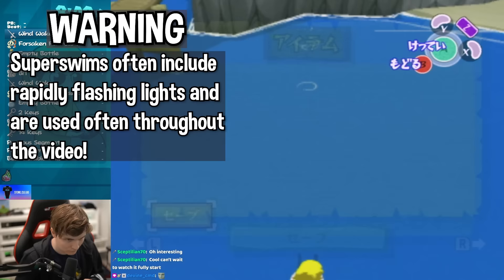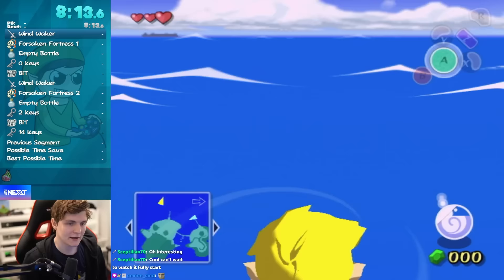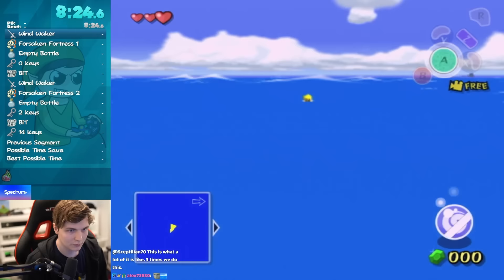Once I have enough speed, I'm going to enter target camera so I can keep charging up speed automatically. Then I'm going to go to the corner of this beach to get an air refill, and then super swim away from Outset Island all the way to Dragon Roost.